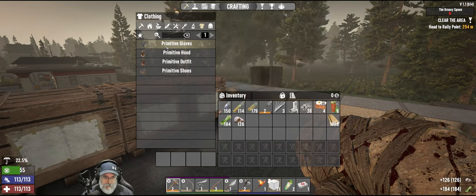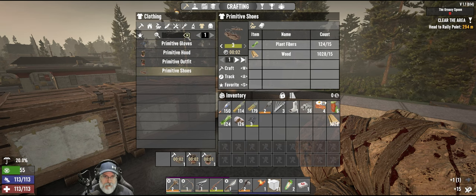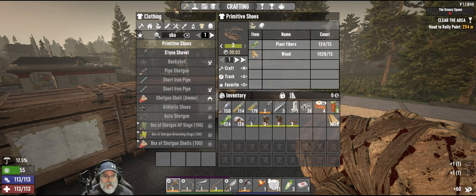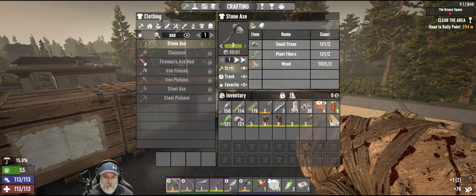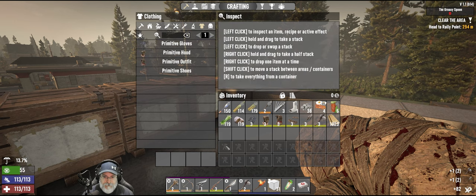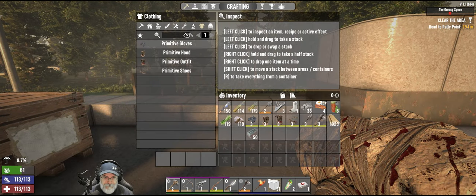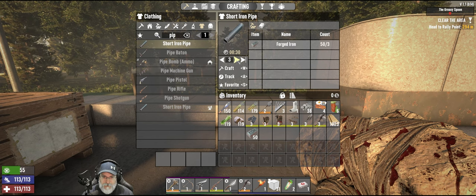We're going to upgrade to the next level of armor, and we're also going to make ourselves a new shovel because we can do a yellow one, and an axe. In addition I've decided I'm going to make myself a pipe machine gun, and to do that we need six pipes and three glue — we make it in our inventory.